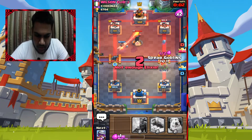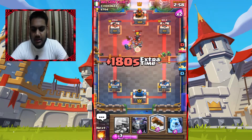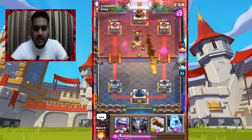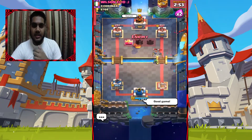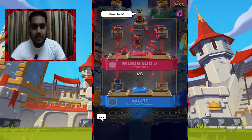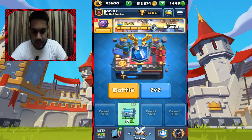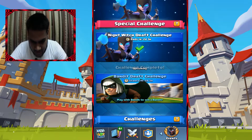As I was saying with the challenge, giant-type cards that hit the tower are strong: Giant, Goblin Giant, Royal Giant, Royal Hogs, and Magic Archer are very strong. In some of my replays, Magic Archer was a game changer that brought home the win. I can actually show one here.